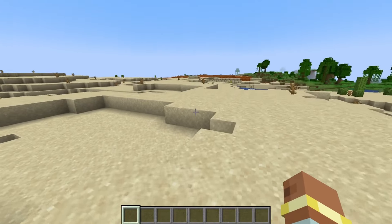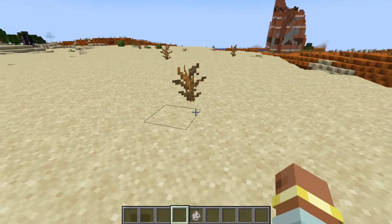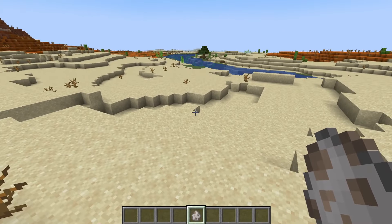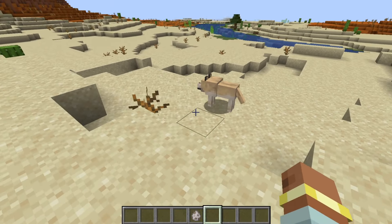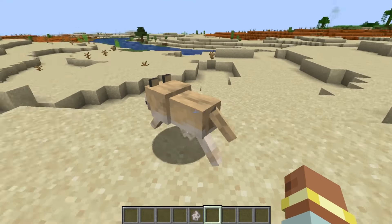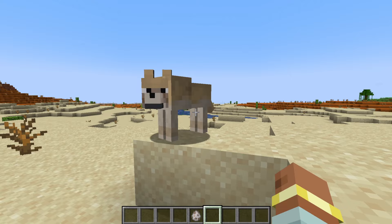Let's jump to the first feature. Because we're in the desert, we're going to cover something that spawns within the desert — a new wolf variant. It will naturally spawn here, but I can't currently find any, so we're going to spawn it with a spawn egg. This is what it looks like. It spawns in patches of two to four. It works just like every other wolf variant — you can tame it, put wolf armor on it, and dye its collar.